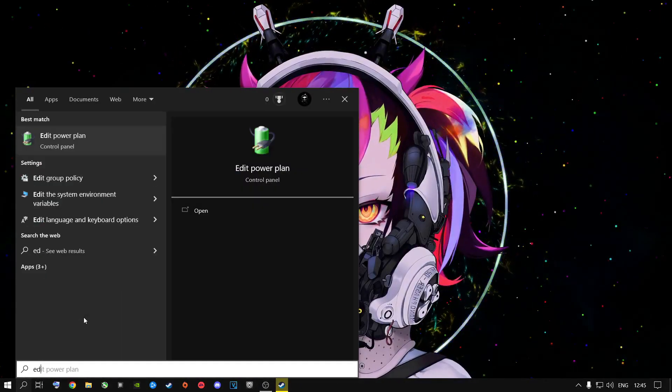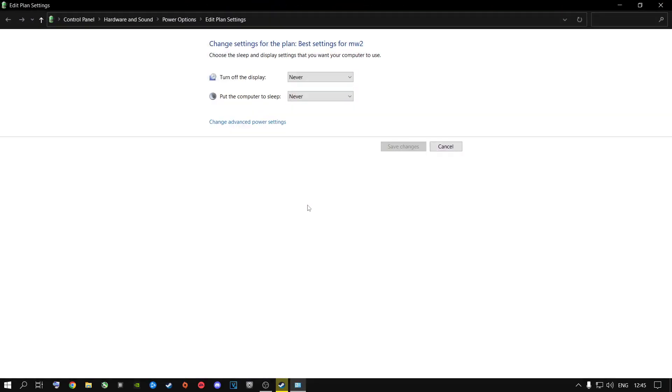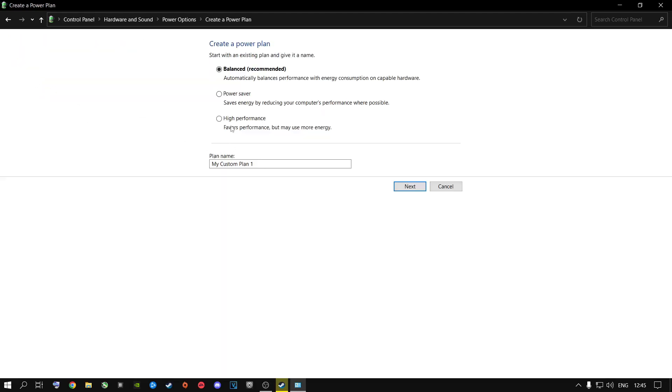After that, go to the search button and type in Edit Power Plan. This plays a very big role for people experiencing stutter, especially if you're running the game on a mechanical hard drive rather than an SSD. Go to Power Options — if you're on a laptop you might not have all these settings, so go to Create a Plan and select High Performance.